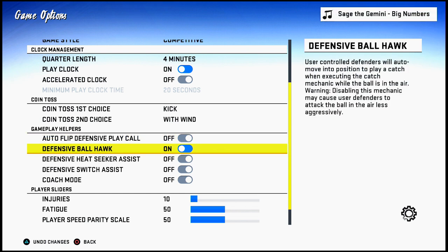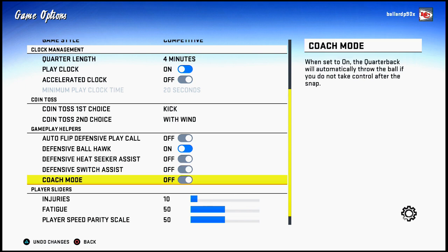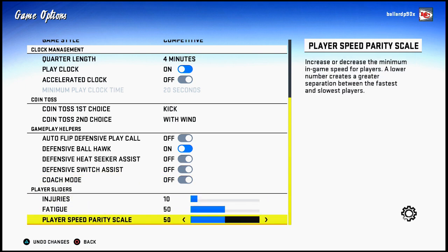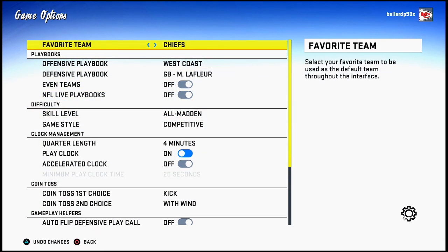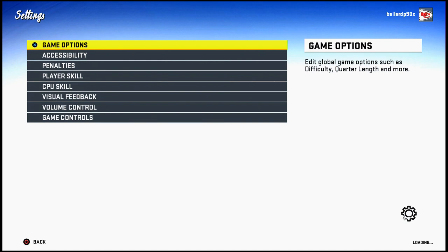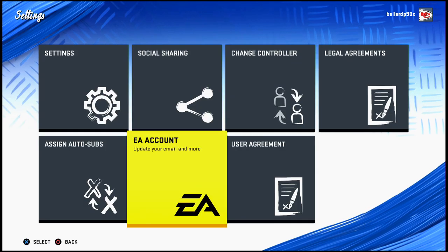Defensive ball hawk — keep that on. That means if you're usering someone over the middle and you go to intercept, you just hold the button and it'll let you intercept it. Turn off heat circuit assist, defensive switch assist, and coach mode. Everything else stays as is. These settings are critical for your practice mode sessions.